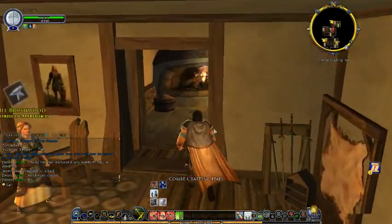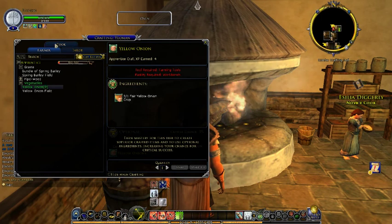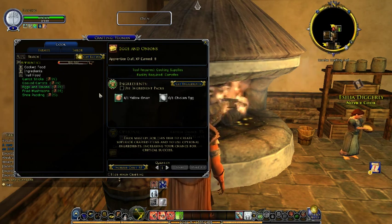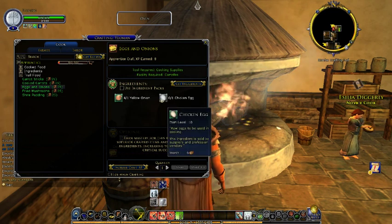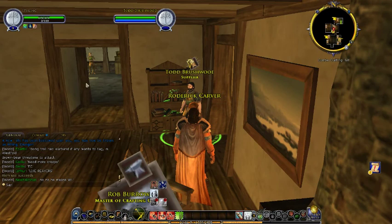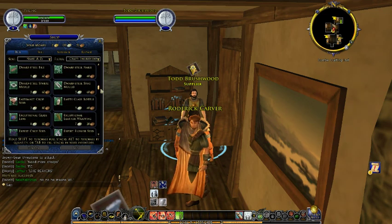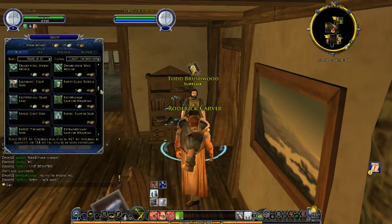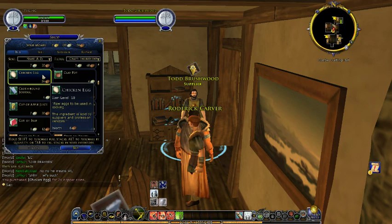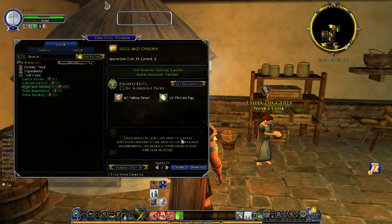I'll show you guys cooking. So you just need some cooking gear — we have that now — and you go to cook. For eggs and onions, we need a chicken egg as well. Those are sold by suppliers and vendors. So we're just going to head to the supplier and search for an egg. It's just called chicken egg. So we buy a chicken egg — it's not expensive as you can see.